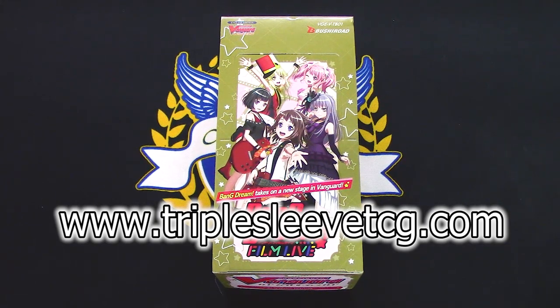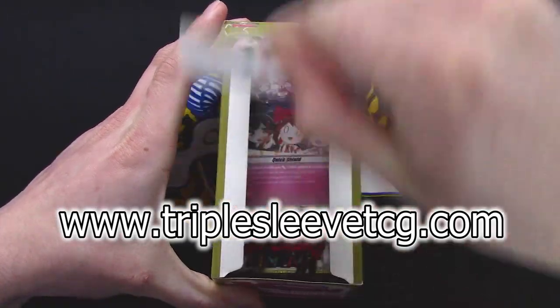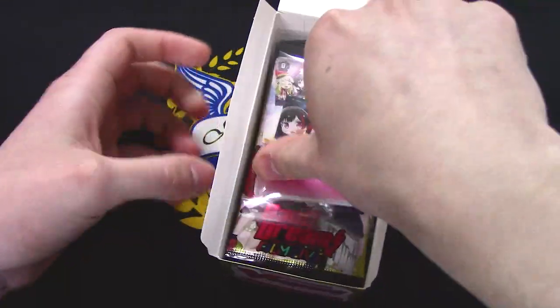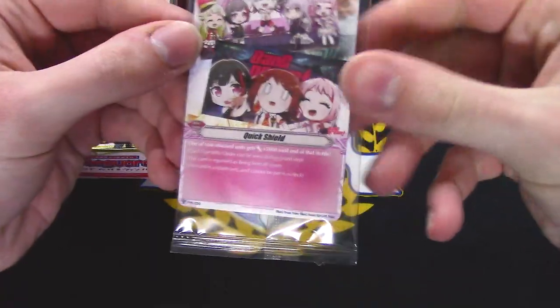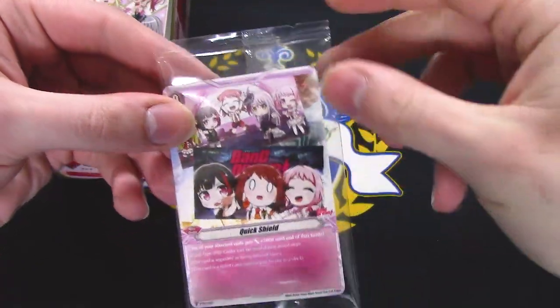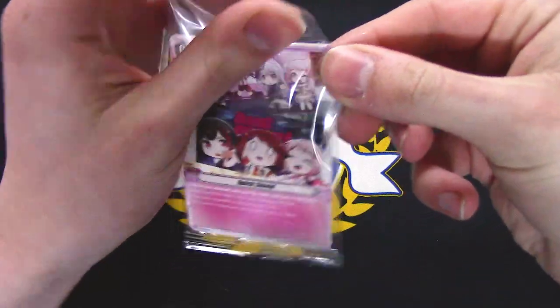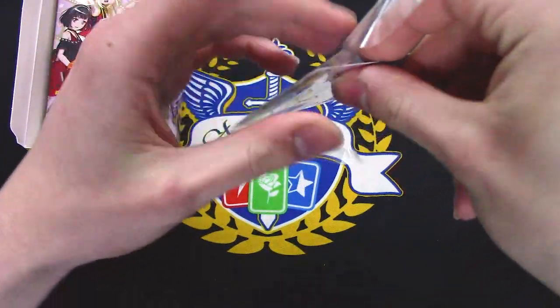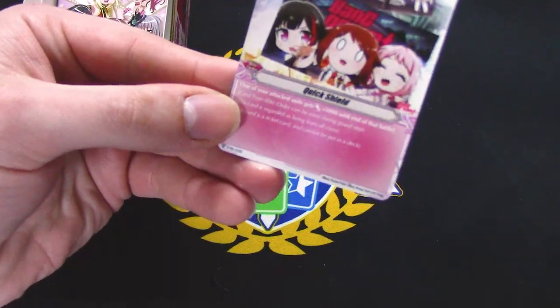Thanks again to Triple Sleep TCG for sponsoring. Now let's get right into this unboxing — pop this wrap open. Oh, a Quick Shield! That's kind of funny. You can run around with the Bang Dream Quick Shield if you want. There's like a special art Quick Shield — I like that, that's funny.